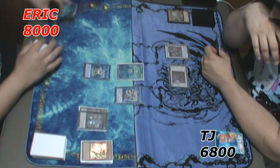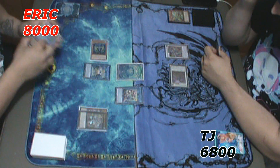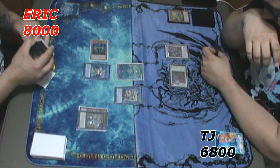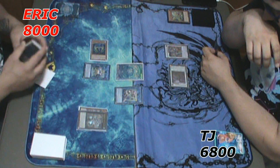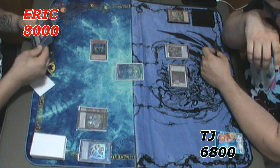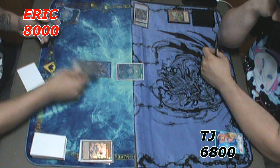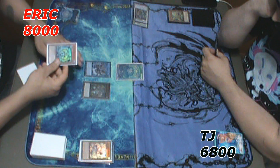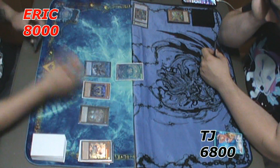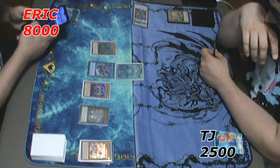I link summon into Coral Anemone and special summon the Heavy Infantry. Thinking I can get an additional normal summon, I link summon Alatia and Anemone into Zealantis, use Zealantis' effect to banish everything, and special summon everything right back. I work out the placement, get the additional normal summon for the Dragoons, and he's at 6800. With 2500, 2800, and 1800 it's just over game.